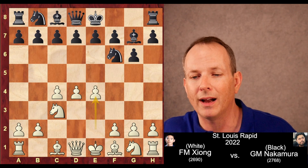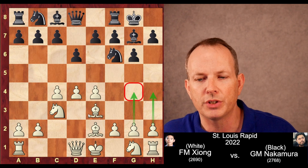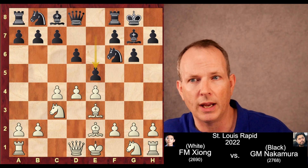D4, knight F6, C4, G6. Very quickly we get on the board a King's Indian Defense — one of the most aggressive openings black can play. He's playing for a win and he's playing for tactics. Castles and bishop to E3. This is a little bit unorthodox, developing this bishop before the knight at G1. The idea is keeping G4 under control with the queen and the bishop, and oftentimes white will expand on the kingside with the H and G pawns.